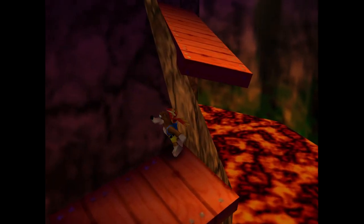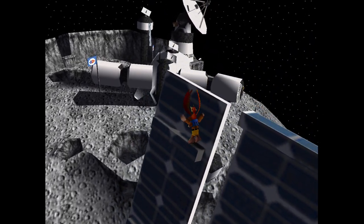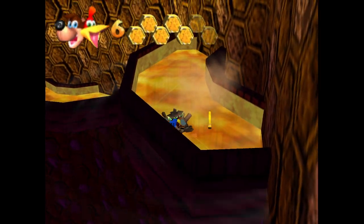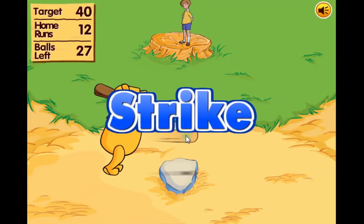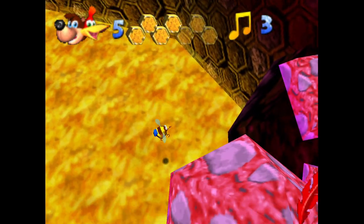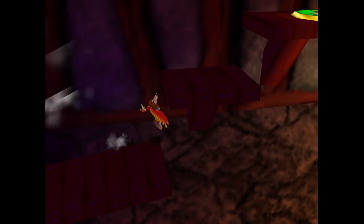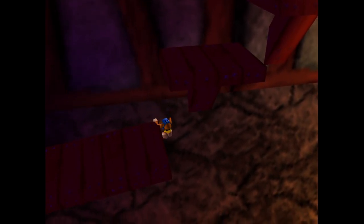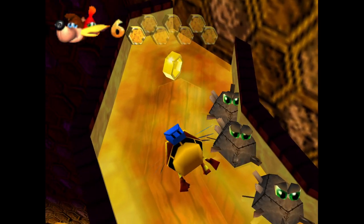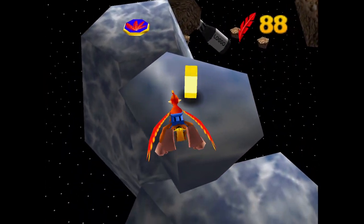Another problem I have with Banjo Dreamy is the tough difficulty spikes in the second half of the game. I feel like the first five worlds are balanced fairly well, but once you get to the sixth world, Memory Meadow, the game starts to throw crazy curveballs out of nowhere. Some enemies start to deal two damage, which means you'll die in about four hits. There are moments swimming where you can barely make it to the surface without drowning, and there's a section where you're platforming over lava — if you mess up just once, you're dead and you lose all your progress. I think throwing all of these obstacles at once when the levels so far weren't this difficult is a bit unfair.